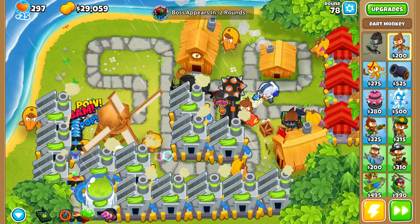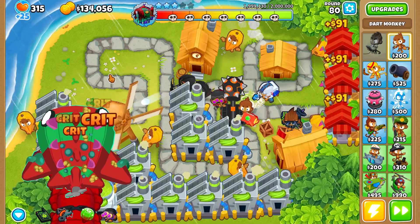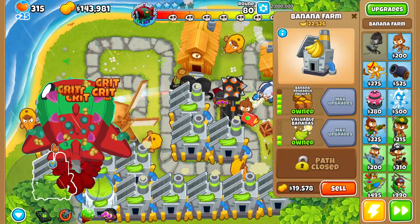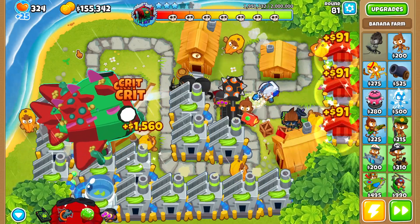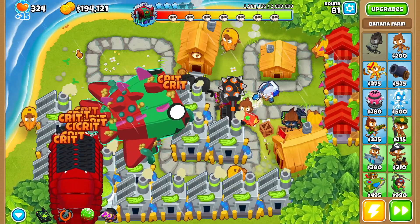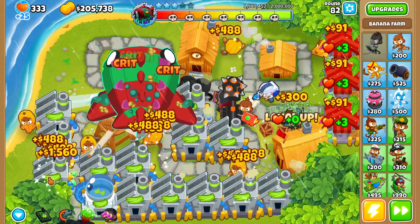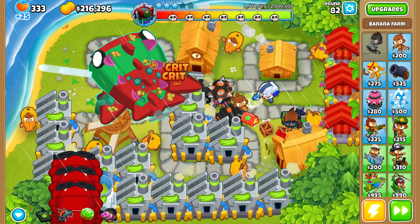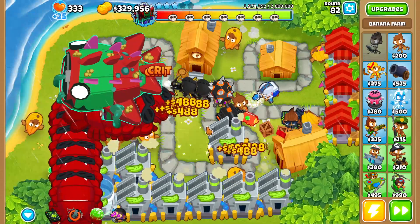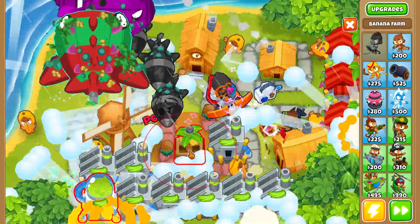Around round 80 we have 112,000 dollars — we need another 100,000 to sell five of our banana research facilities to buy the apex. We ended up with a lot less money than I thought. I think we can let the Bloonarius progress a little bit further, but actually that might be too risky. So let's sell five of our farms and there's the apex — we'll let it finish off Bloonarius while we rebuy our farms.